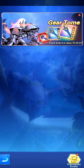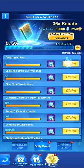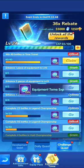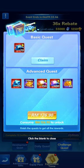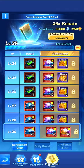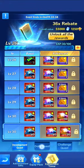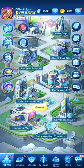We still have the Gear Tomb event — the Equipment Tomb. If you haven't noticed, the direction is to get it to the maximum level of 30 during the 14 or 15 days. By doing that you'll gain shards for T1 Divine Stones. It's been available for over a week.